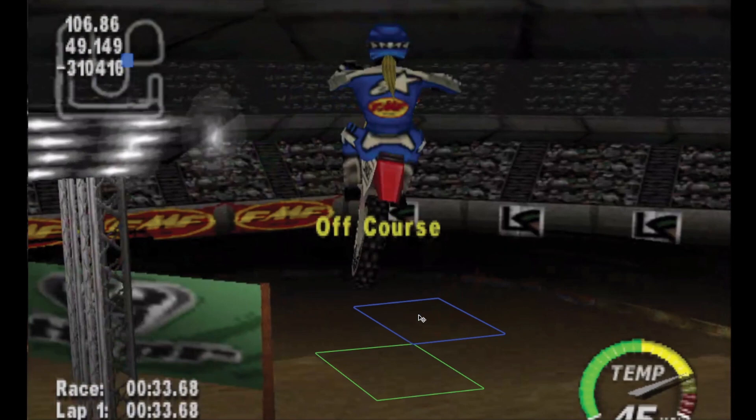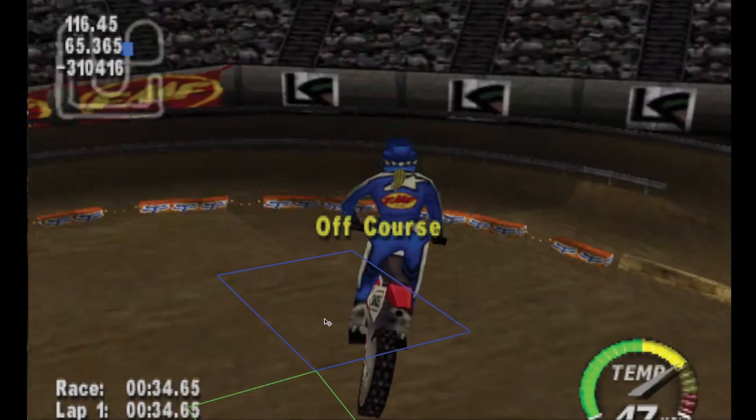It's actually possible to land directly on the blue square. I'm far enough that if I had an up — so it is possible to land directly on the blue square. But if you go past the blue square in any capacity, anywhere around here, you will just get a corner cut. You will not get the warp.